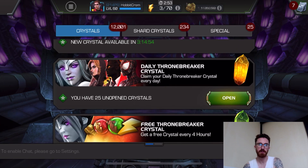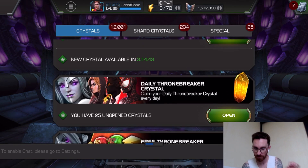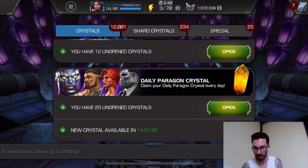The life of the free-to-play is a little slower, unless you're free-to-play grinding all day. You can keep up, but can't do that much anymore. But anyways, Thronebreaker crystals first, then into the Paragons.